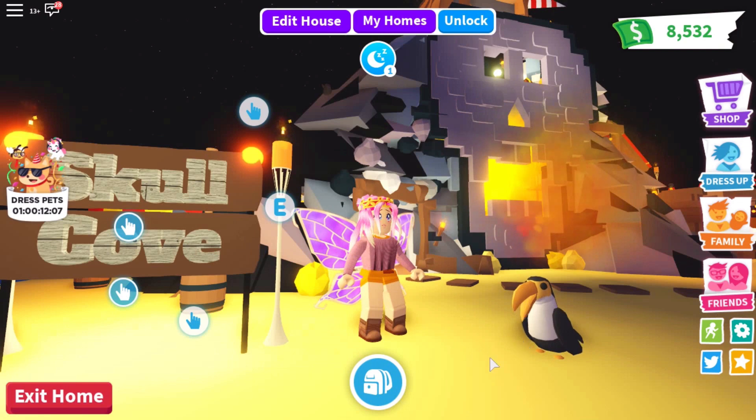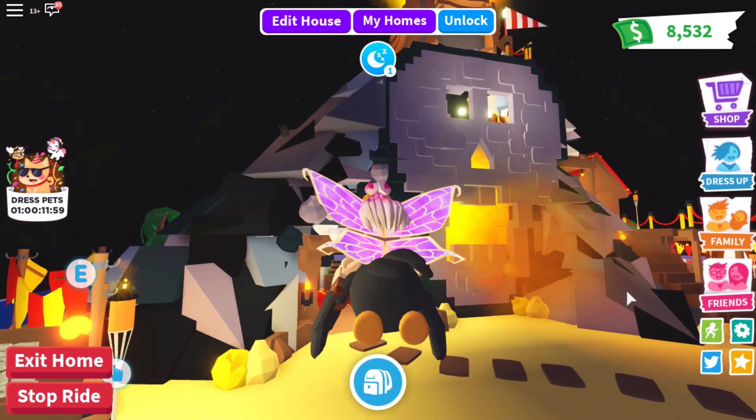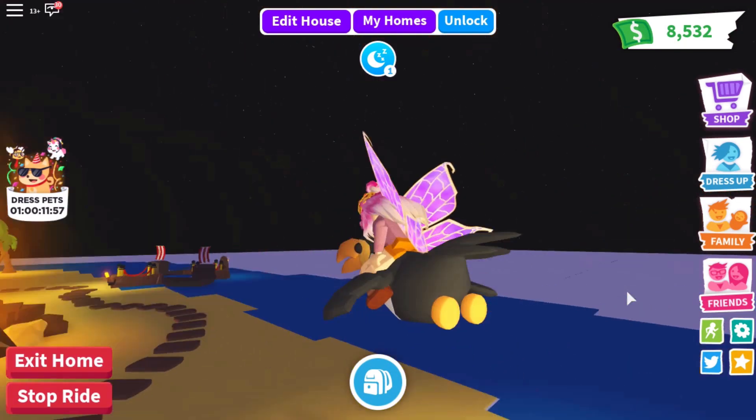Hello, I'm Rainbow Panda and I'd like to show you around my latest creation in Adopt Me — Skull Cove, my very own Pirate Island. Let me show you around, let's get a good view.